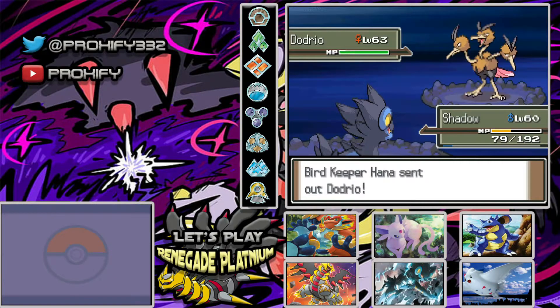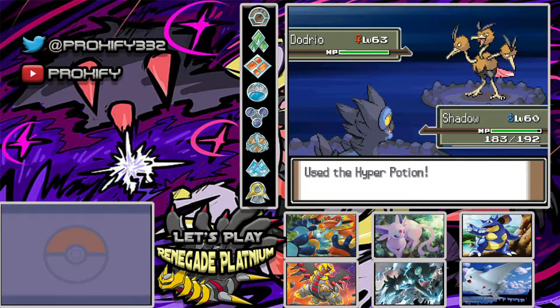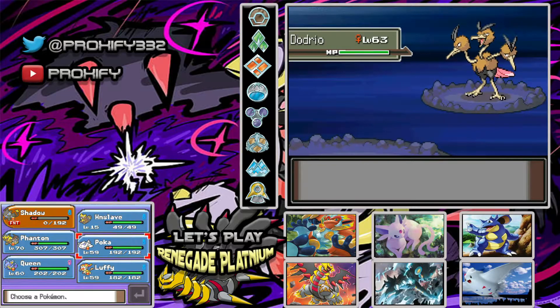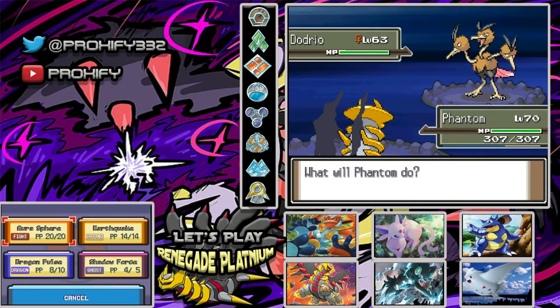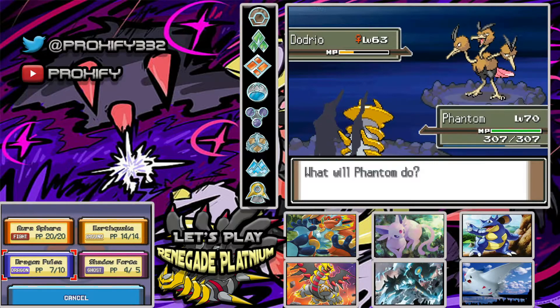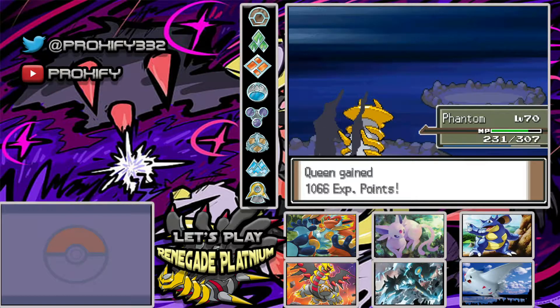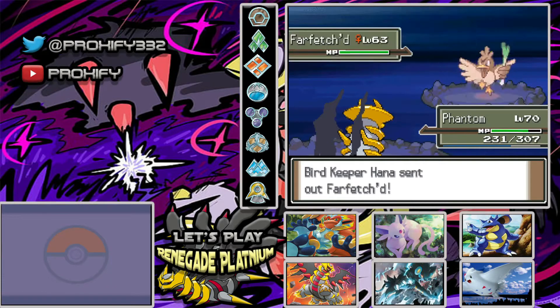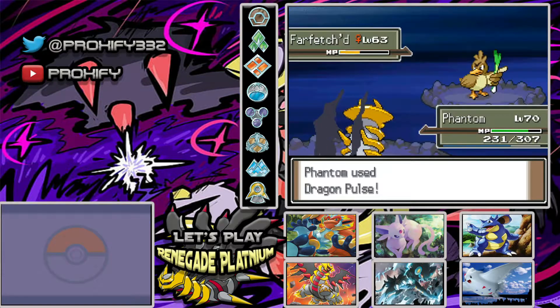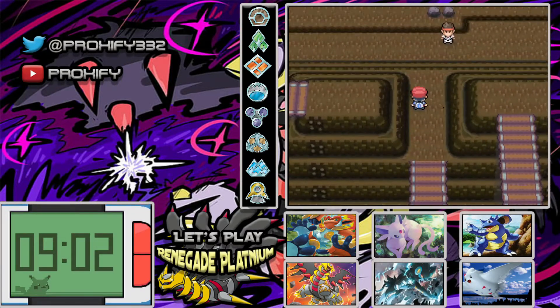Dodrio is also showing up. Things can get hairy with Dodrio because it has Tri Attack, which can do some damage. Wow, that actually takes out half — a little terrifying. I guess we have to go into Phantom for this one. Dragon Pulse. It doesn't even affect me because I'm Ghost type. Dodrio is gone. Farfetch'd staying in — another Dragon Pulse. Not bad at all. Bird Keeper, get out of here. And there's another Poke Ball — nice, another Max Repel to replenish the one I just used.